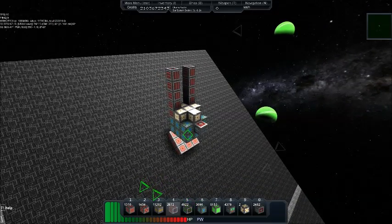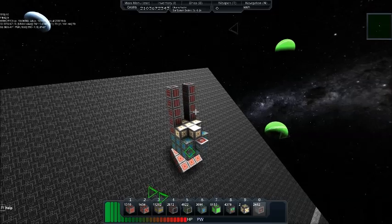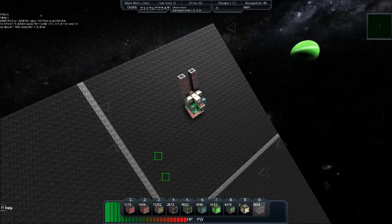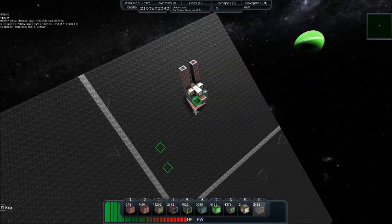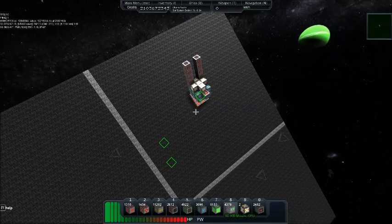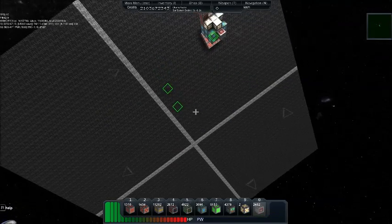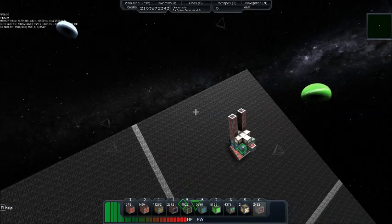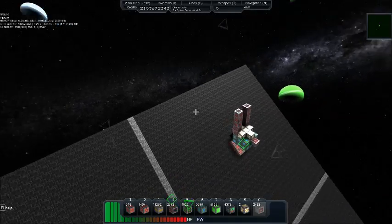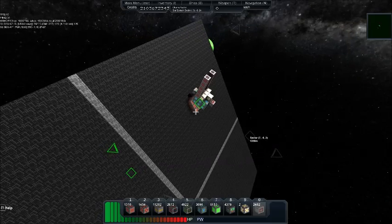It would also be nice if we could actually modify our turrets from inside the main ship they're attached to. It would furthermore be nice if we didn't have to attach a faction module to the turret in order to get it working. Eventually I imagine you'll no longer be able to cheat it once it gets out of alpha state — everything will probably detach at some point if you try that.